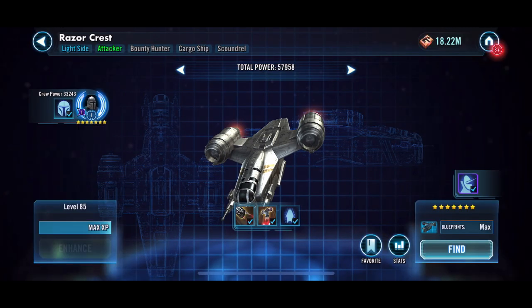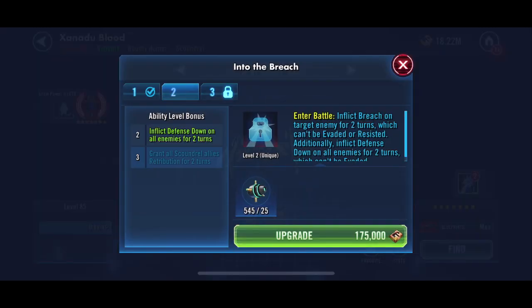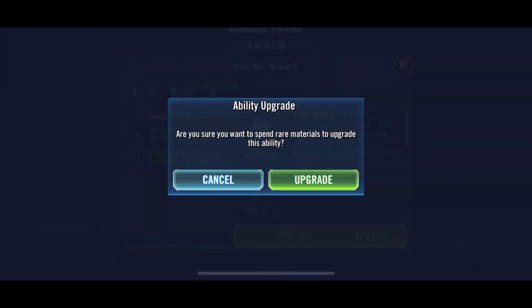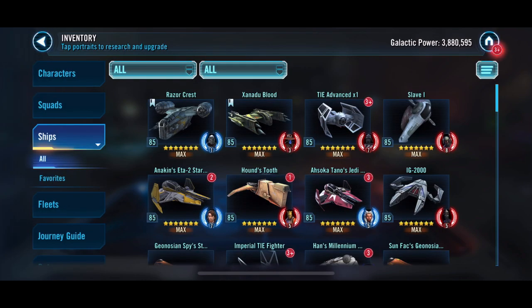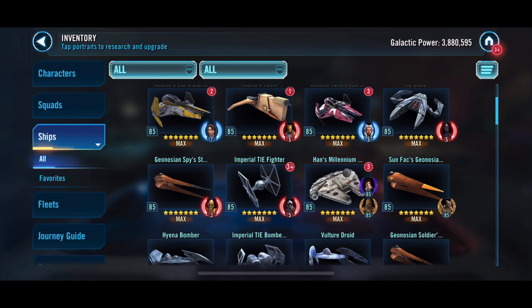We'll go ahead and upgrade a few ships here. Razor Crest, Xandu Blood - we will go ahead and apply the abilities on these and get those ones all the way maxed out.